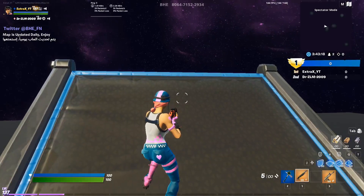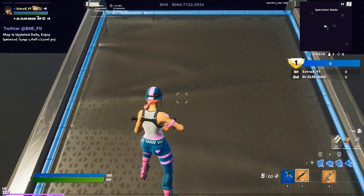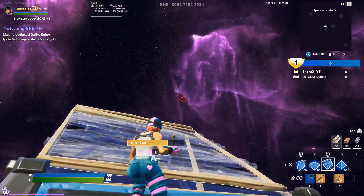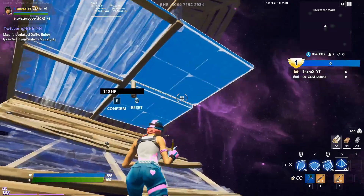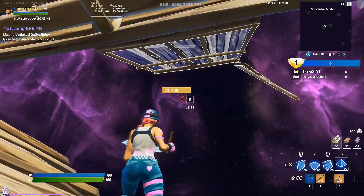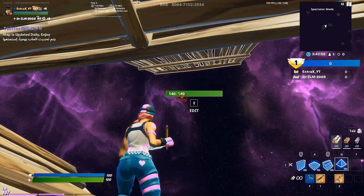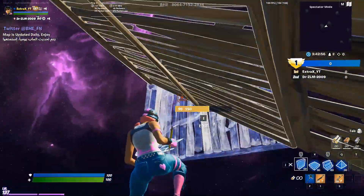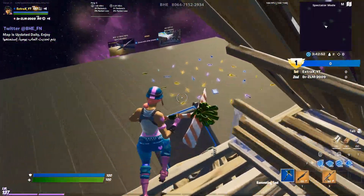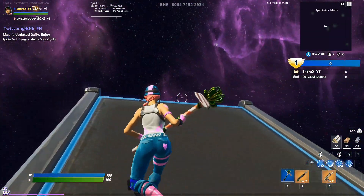Ok guys, this is going to be the fourth one — the difficulty goes up again to hard. It's still going to be that double edit, but we are going to put a cone here and edit that cone from here. You have to have your cone blueprints out to edit it from there. Then you can do the same jump and edit like that. In full speed it should look like this.